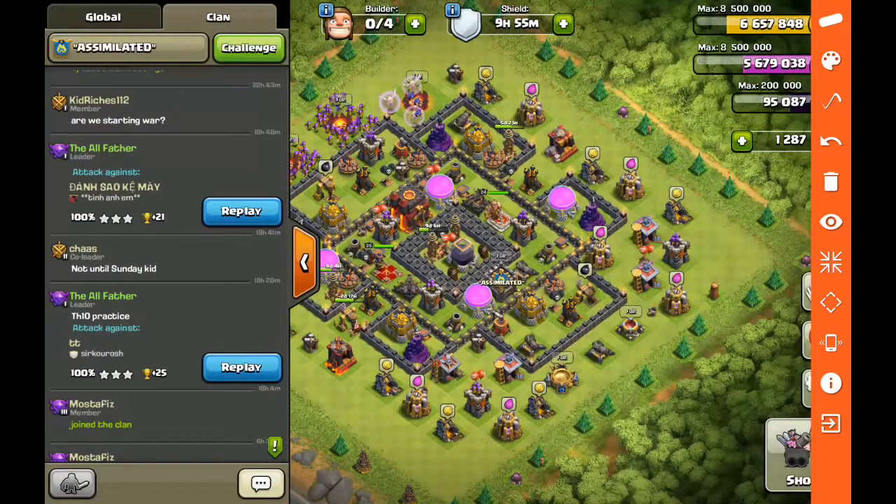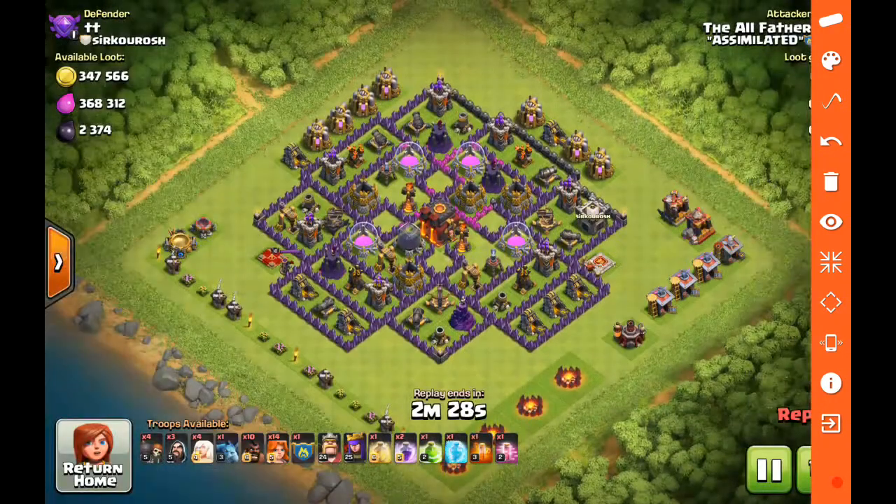Next we'll take a look at the town hall ten version, which utilizes the freeze spell and the clan castle troops. The same concept applies as far as what I'm looking at when attacking, but instead of expos — because there are three — I can't really do that line. My line is now the inferno towers. That's what I'm dealing with, so I'm going to attack on one side or the other of the inferno towers.